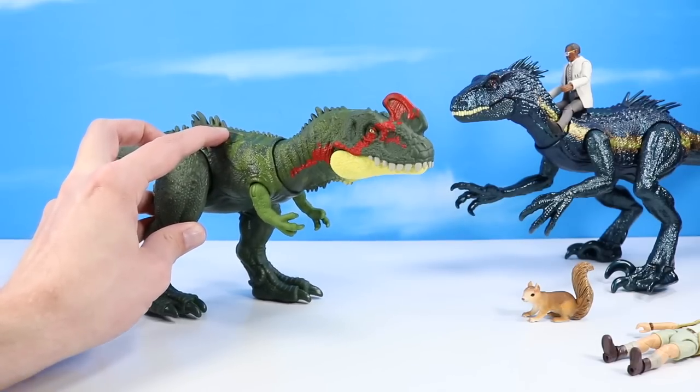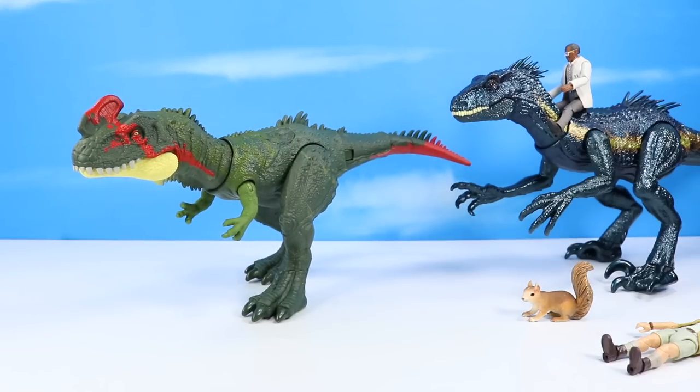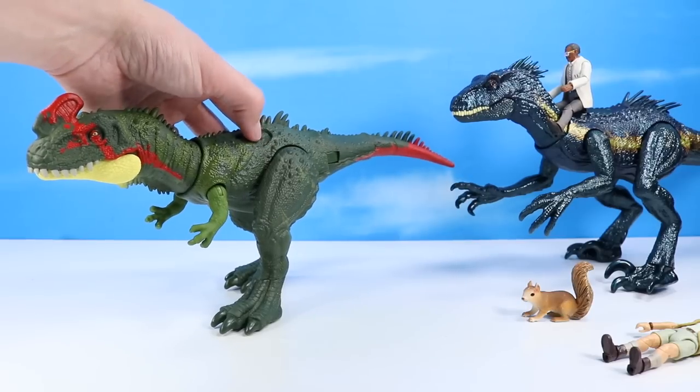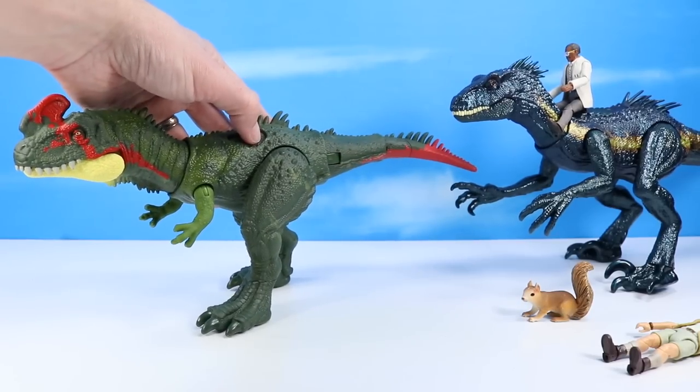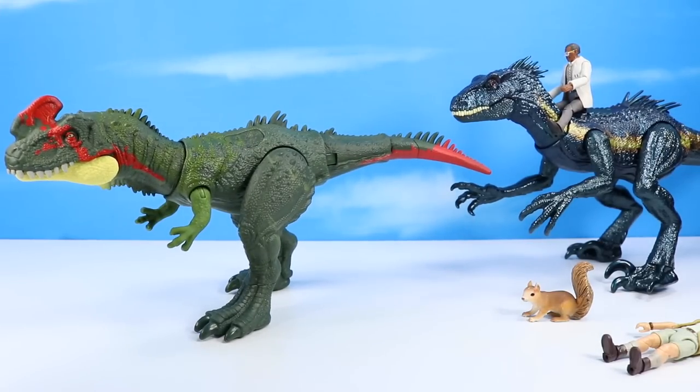Pretty nice, pretty nice working feature. Mattel has really streamlined these features to work very flawlessly. The other side is probably a tail — yeah, we got a tail whip action. The harder you jam down on that, the harder the tail jams down. So pretty nice there.